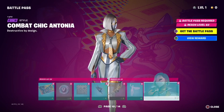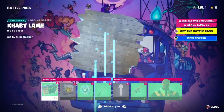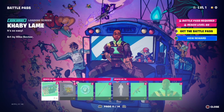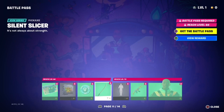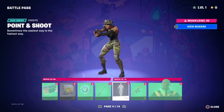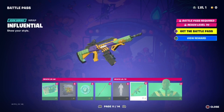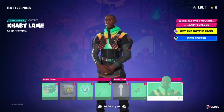We have the Combat Thick Antonia skin style. We also have Cabby Lame in the Battle Pass — Cabby Lame! We got Cabby Lame loading screen, we got the King Seal contrail, spray, we have the Hunter V-Bucks, we have the Silent Slicer pickaxe, we have the Point and Shoot, we have the Influential wrap, and we have the Cabby Lame skin himself.